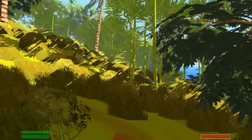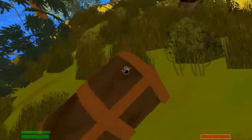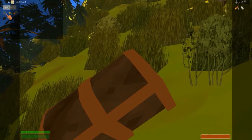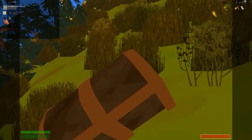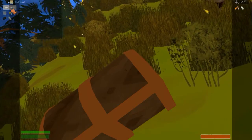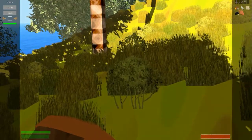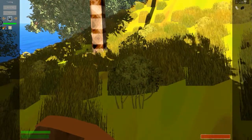Oh — I thought this was a log but it's a chest! What have we got in here? We've got logs, coins, plant fibres... is that cloth? Yeah, that's cloth. So if we take the logs and the cloth over, we can make a boat.